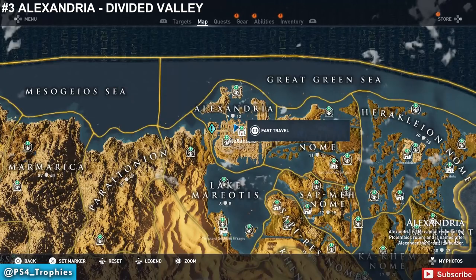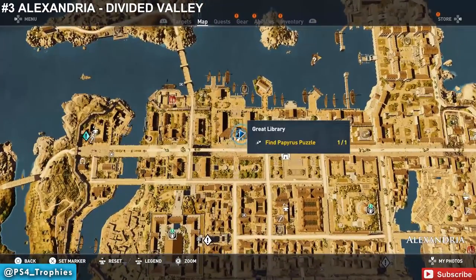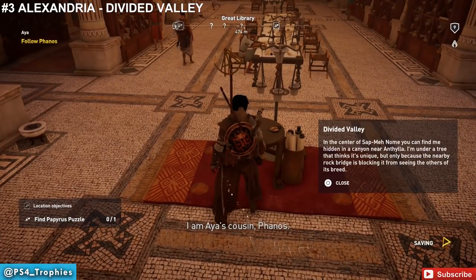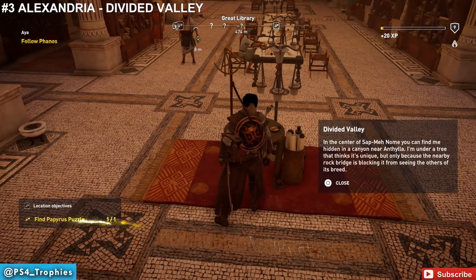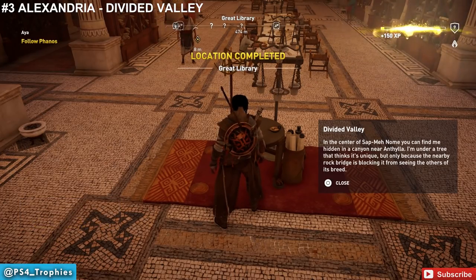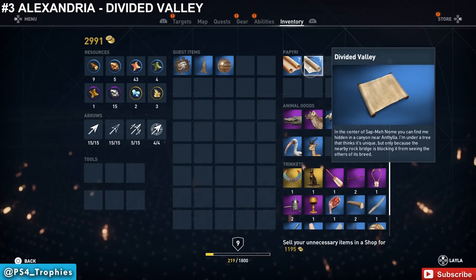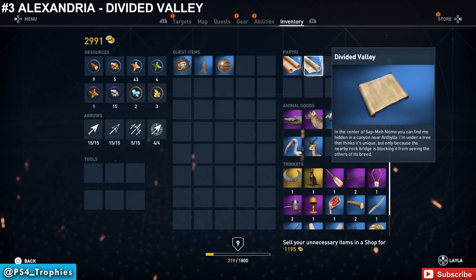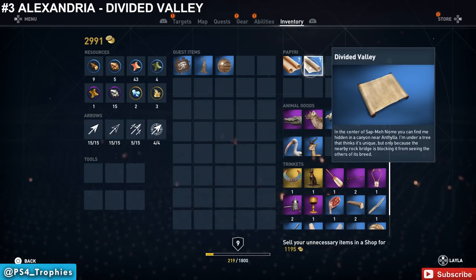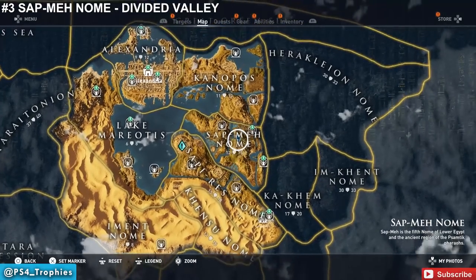Now let's go to Alexandria — there will be several papyrus puzzles here. The first one is in the Great Library. When you first come to Alexandria, you'll be in the library following a gentleman, and right in front of you on the red carpet is a round circle table — pick up that papyrus. This one requires traveling to a higher-level area (minimum level 12). The clue says: in the center of Saqqara Nome, find me hidden in a canyon near Athelia, under a tree that thinks it's unique because a nearby rock bridge blocks it from seeing others of its kind.